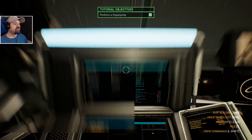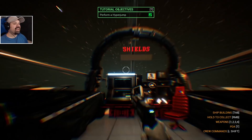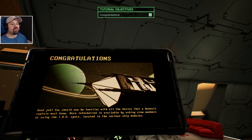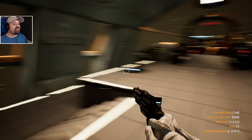Danger low, danger low, danger low — perfect! Let's see what that looks like. Oh nice — look at that! Oh that is amazing guys, the way this looks. And we're here! Good job — you should be familiar with all the basics a Genesis captain must know. More information is available by asking crew members or using the IDA spots located in the various ship modules. This is pretty badass — I like it so much.